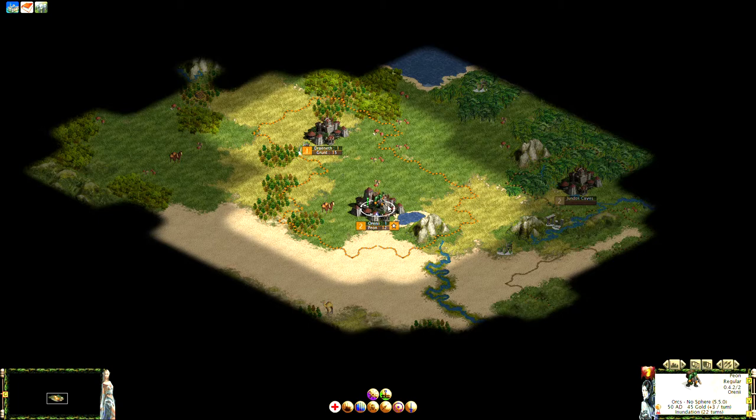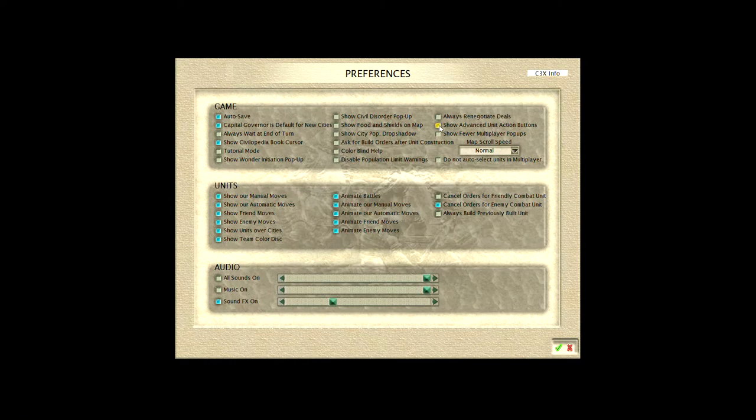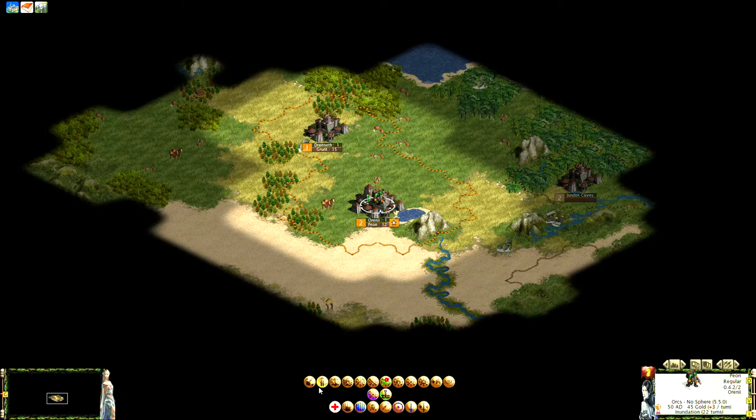This is our first worker unit for the orcs — it's the peon. The unit actions are all listed below. One thing I'd recommend is turning on the advanced unit action buttons, since worker units can do quite a lot. To do that, go to the main menu, then Preferences, and click 'Show advanced unit action buttons.' You'll notice the peon now has many more actions available.